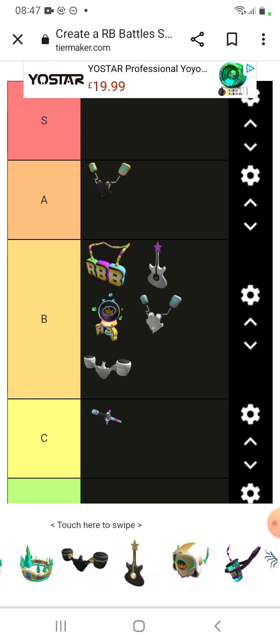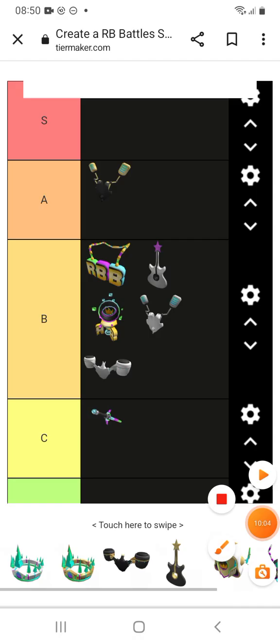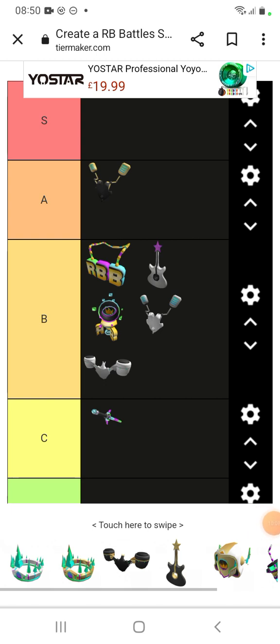Now we're going to rate Sabrina's Golden Cyber Shredder and also DJ's Dynamic Dasher. Here's Sabrina's Golden Cyber Shredder. It looks really good — the purple, gold, and black all combined just make it look so good. This item is really good, just amazing, I really like it. You must be mistaken if you think I'm putting it in A — it's going into S. Just everything about it is good. I really like Sabrina's Golden Cyber Shredder.